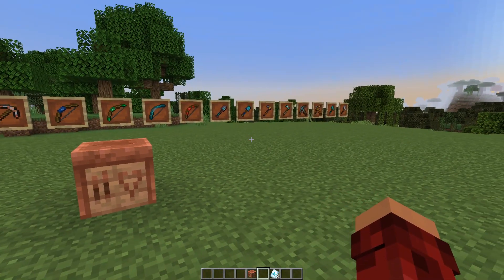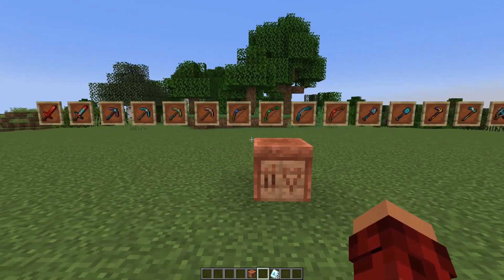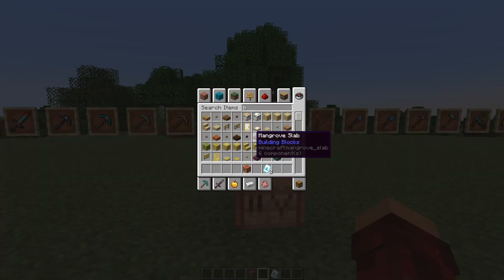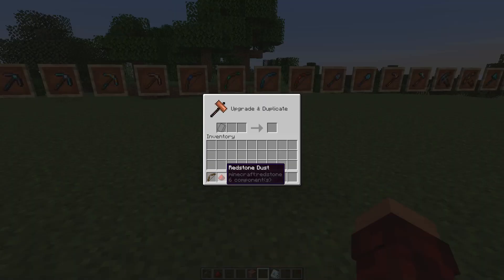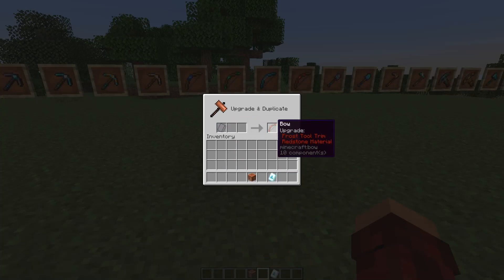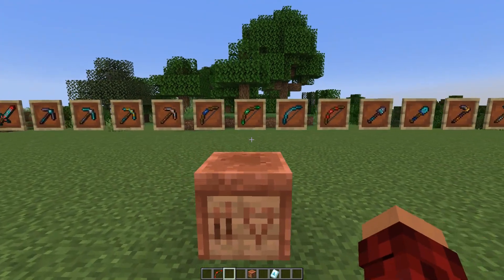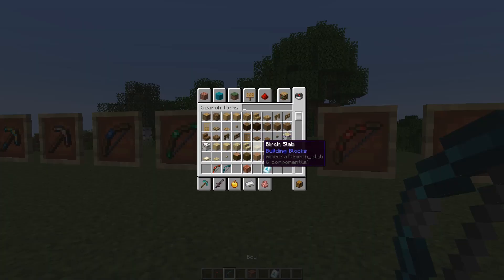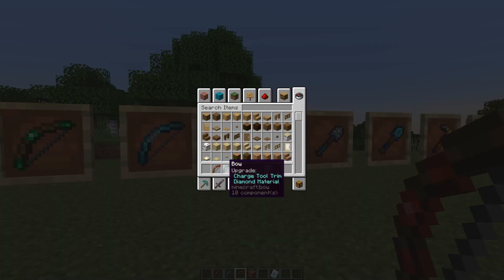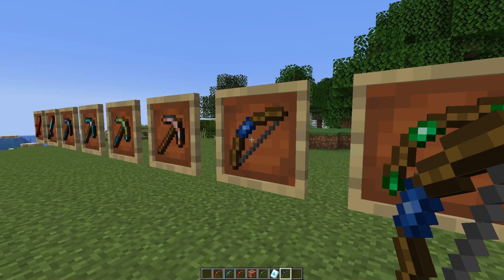Unfortunately, one downside to this data pack is that you don't get to see what your tool is going to look like ahead of time. For instance, with the bow — if we throw in the Frost trim, put this in here, bam! It automatically makes it. You don't get a chance to view it before you get the item. So this one does the Frost, this one is the Charge, this one is the Tracks, and this one is the Linear.